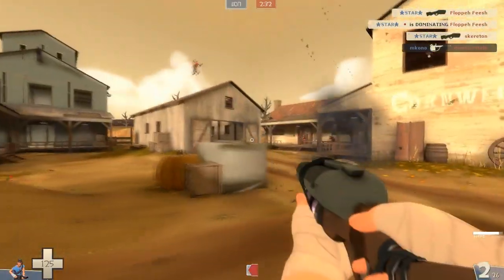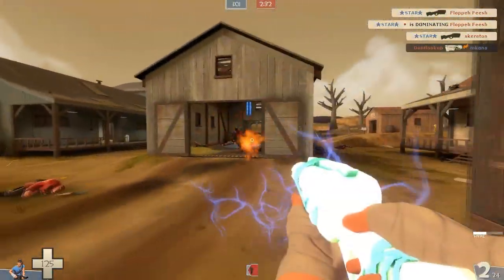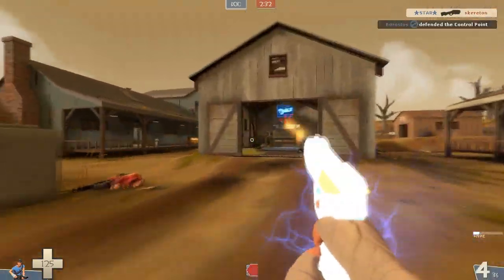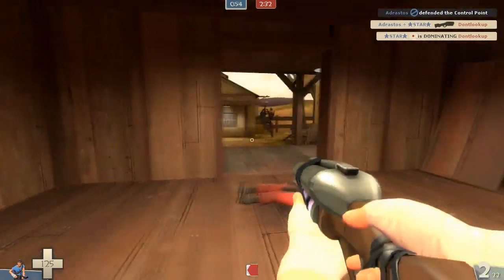The best part about the Soda Popper is that it makes your pistol incredibly powerful. If you're using this weapon and your secondary isn't a pistol, you probably shouldn't be using it because you're not getting the full benefit. The pistol with mini-crits is an incredibly useful weapon — that's what I think about that.